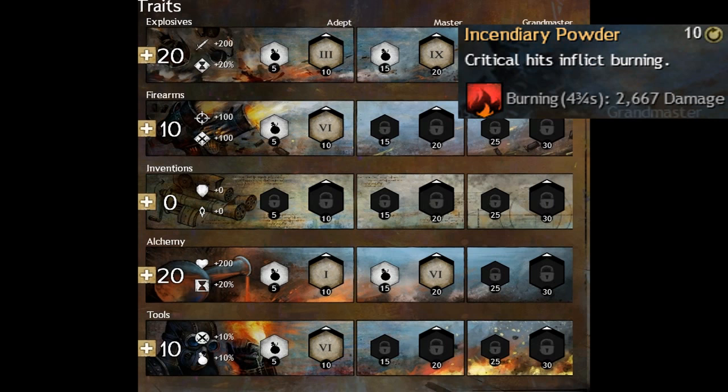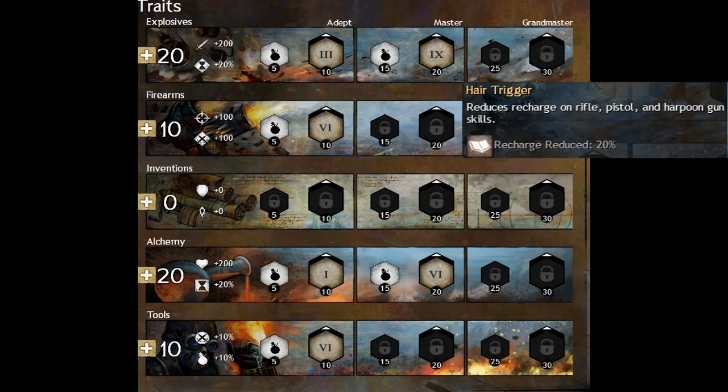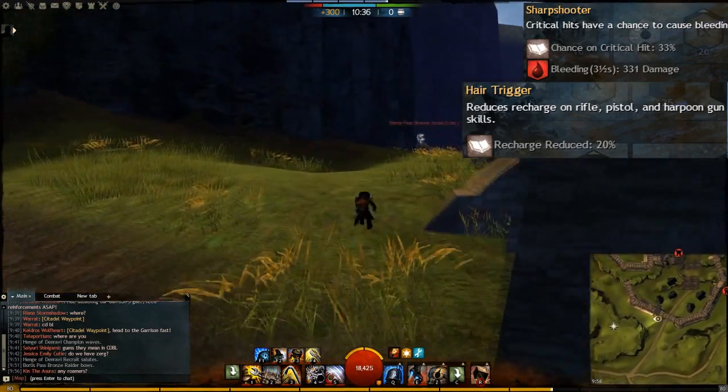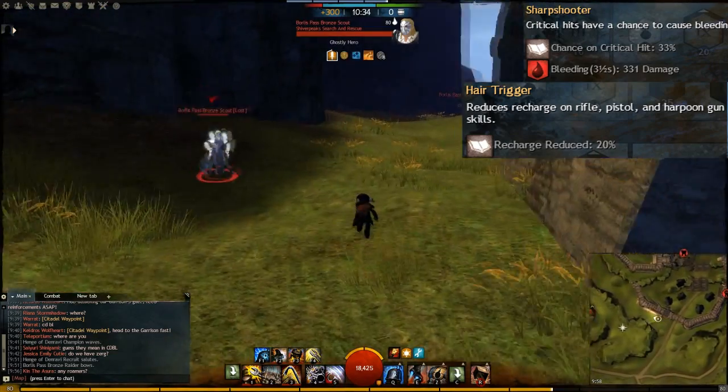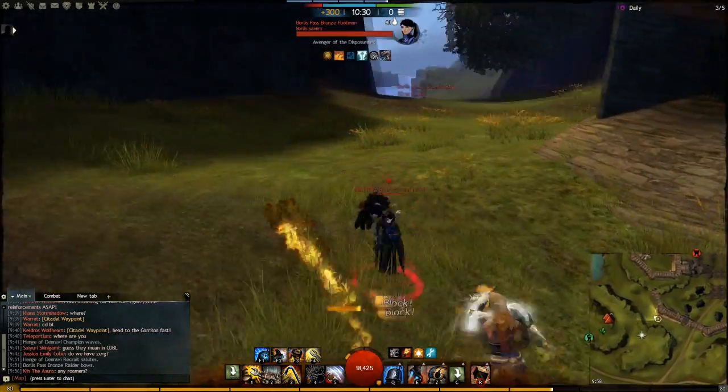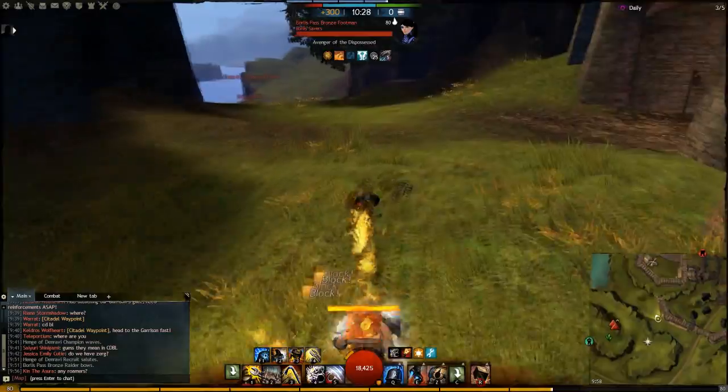In combination with your Rocket Kick and your Fire Bomb, this should be permanent burning on your enemy. For Firearms we take Hair Trigger. The main reason I went into Firearms is to get Sharpshooter, which applies bleeding on a 33% chance every time we crit. So this is a decent way of adding even more condition pressure. We move on to Alchemy.